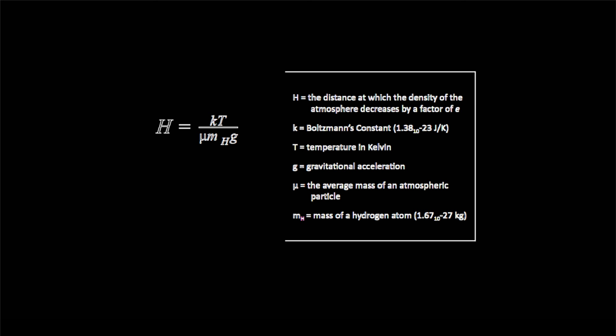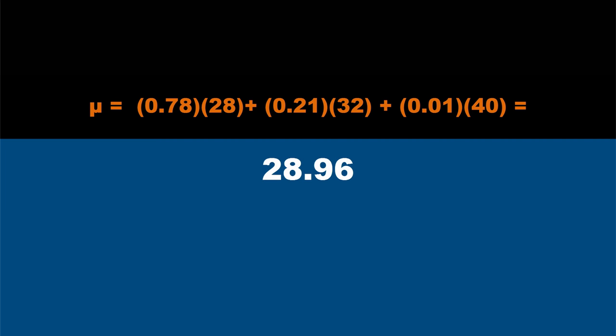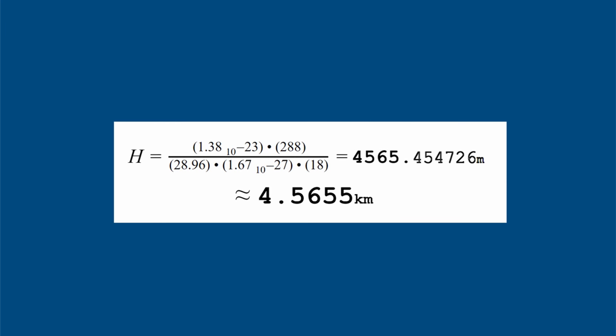A scale height is the distance at which the density of an atmosphere decreases by a factor of e. Because we cannot evaluate the composition of Minecraft's atmosphere, it's safe to assume it has the same composition as Earth: about 78% nitrogen, 21% oxygen, and 1% argon. When we average that together, we get an atomic mass of 28.96. Plugging it all in, we get a scale height of about 4.5655 kilometers.